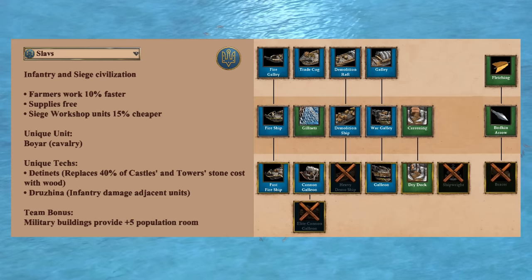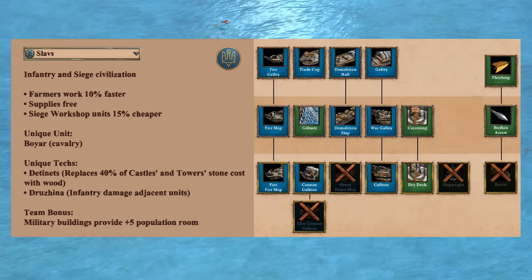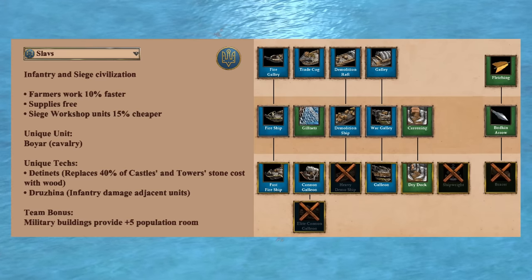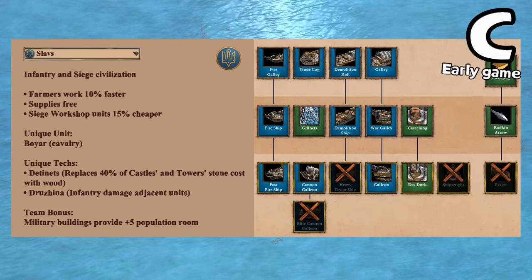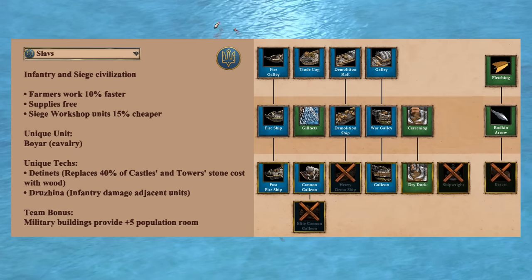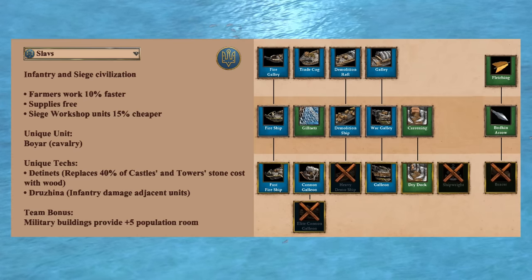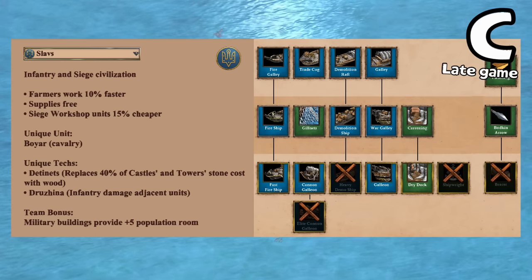Moving on to the navy — it's hard to point to a useful civ bonus in the early game, as faster farms doesn't really help when you're trying to focus on building fishing ships instead. Most civs have something tangential to help on water, so Slavs are a pretty underwhelming and generic sea grade. Though if we stretch, maybe faster farmers is sort of useful to free up some more villagers to chop wood. In the late game you're also missing Bracer, Shipwright, and a couple of naval upgrades, so I consider them a C on water and not even particularly well suited for hybrid maps.